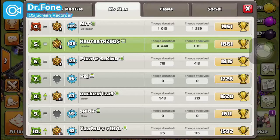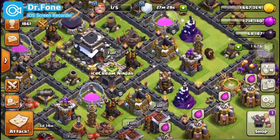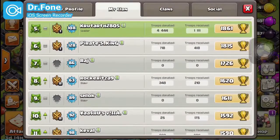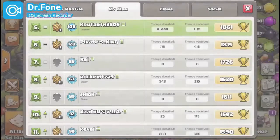I have donated 4 times the troops I have received. Look at these numbers — 4444 and 1111, it's like 4x4 and 4x1. Let me know in the comments if you guys have ever experienced something like this. I am going to screenshot it right now and send it to my friends because this is really awesome.